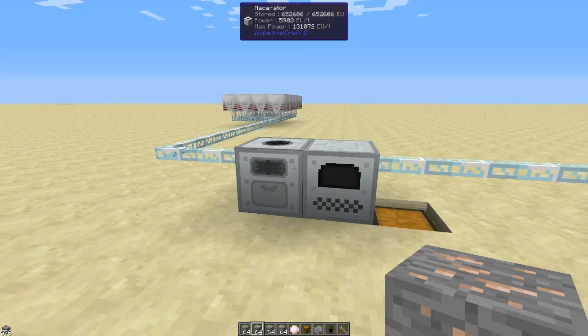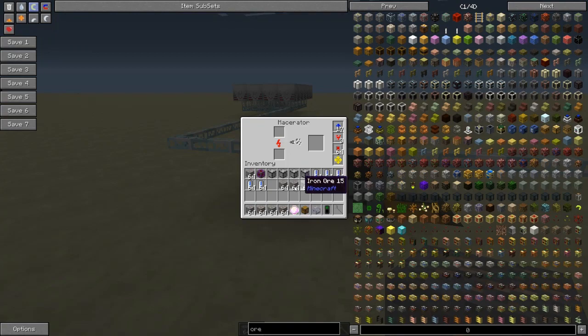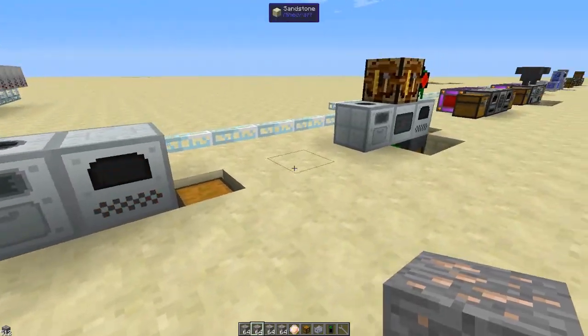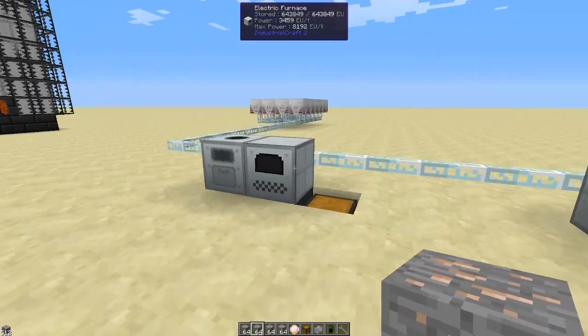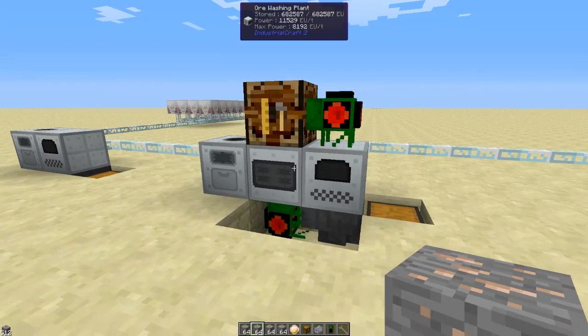Good old IC2 macerator and electric furnace. This is a pretty good system — you can make it really, really fast — but we all know this is only going to double our ore.